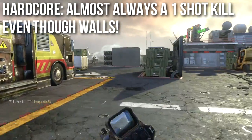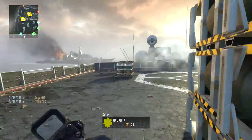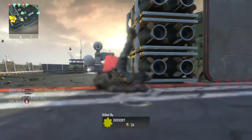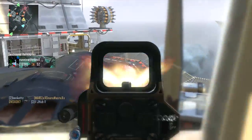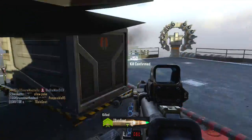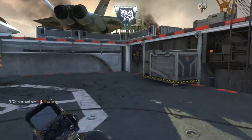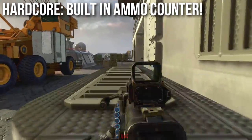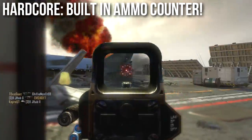The damage is not as low as the QBB LSW — that one was rather low, so shooting through a wall could result in a two shot kill. This gun has a higher damage profile, though not as high as the MK48, with the strong wall penetrating power common to all light machine guns. In hardcore mode, even shooting through walls it's mostly a one shot kill. The other cool thing about this weapon in hardcore mode is its built-in ammo counter — look down at the middle bottom-left of the weapon and you'll see a little red LED counter.